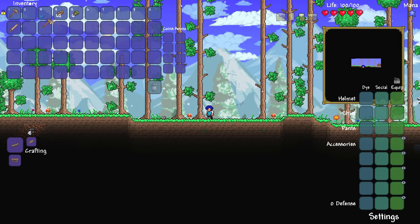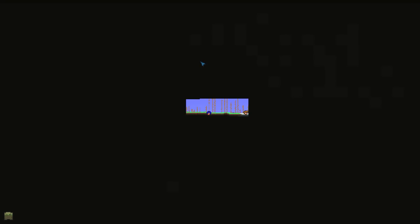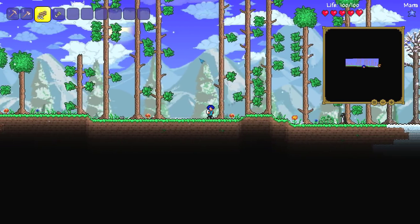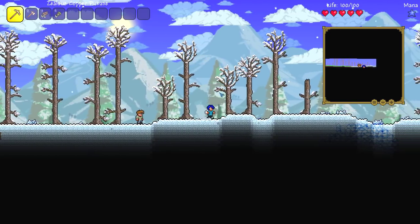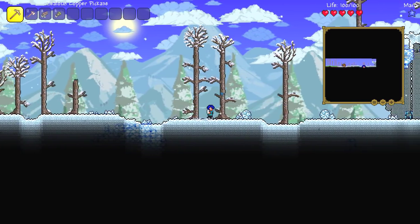So what have we got going here? Short swords — obviously we can't use that. No melee weapons allowed. I think the first port of call is actually to try and find the dungeon, because there is a small possibility that we can find the water bolt on the surface. This could certainly be interesting. Snow biome — I have no idea which side the dungeon is on.